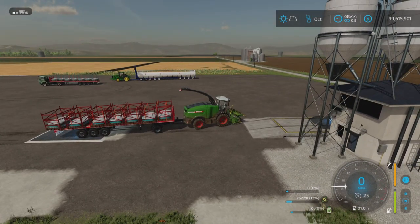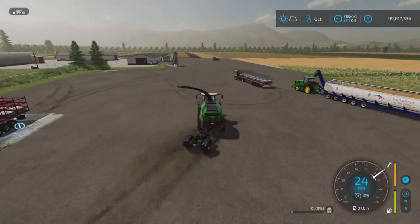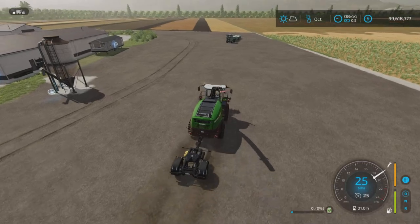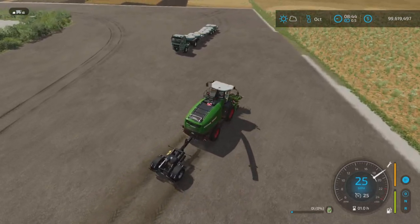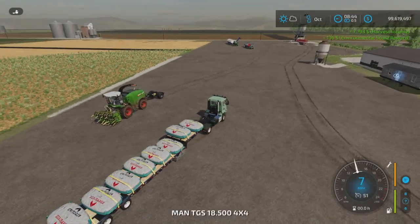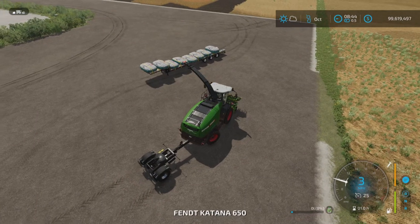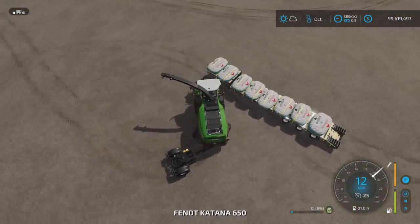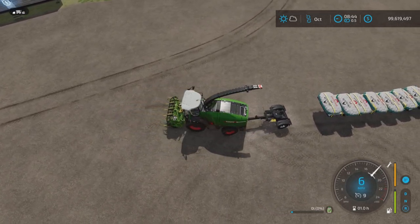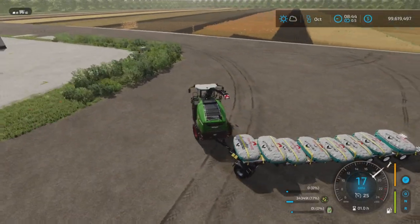Let's unhook that and hook up this other one to illustrate. Over here is the base game low loader set up with the bag-style containers. These will work too, although I found they don't work quite as well as the palette style. As we hook it up you can already see it's recognizing them, and it actually works better for turning around because it gives more room.